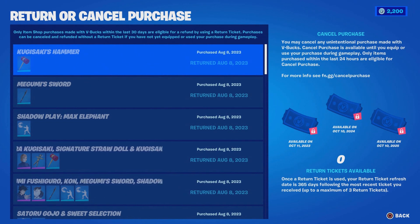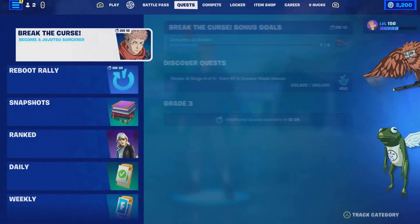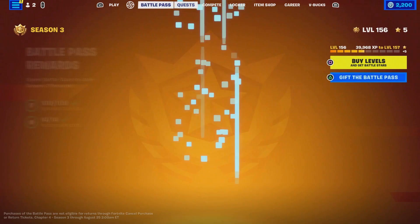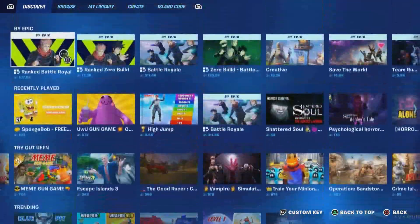They might give you another option where they tell you, 'Sorry for the inconvenience — what we can do is give you a one-deal return and give you a refund ticket within the next five days.' Or you guys could basically save the code that you entered earlier.